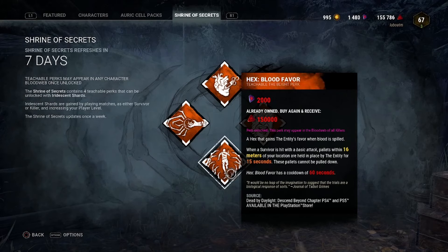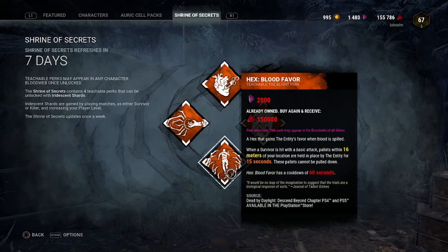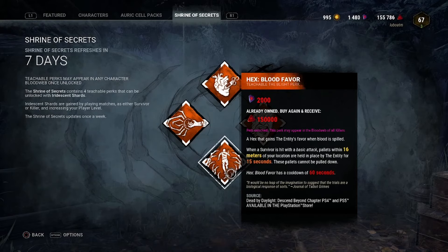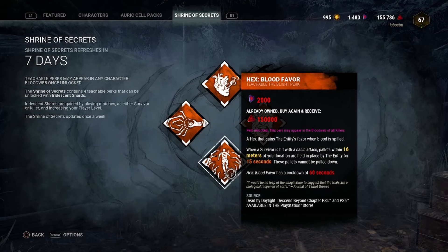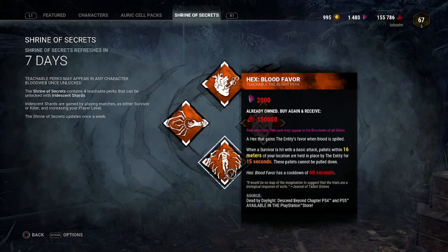The changes to Blood Favor are mental if it makes it to live that way. Your standard approach would be to pair it with Undying or Thrill of the Hunt to protect the hex totem. In theory, pairing it with Save the Best for Last could be huge — you could hit someone who isn't your obsession while holding lots of STBFL stacks, block all their pallets, then immediately follow up with another hit because they have no resources left to use.